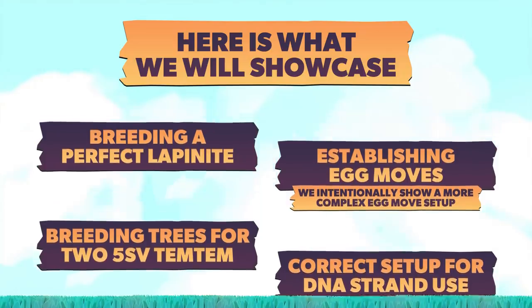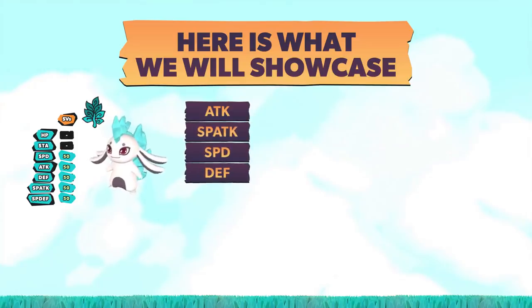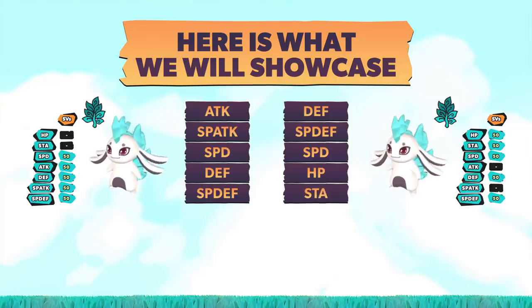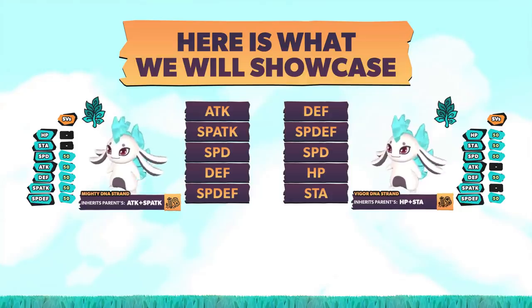In our example, we'll have one Temtem with 5 perfect stats in Attack, Special Attack, Speed, Defense, and Special Defense, paired with another Temtem with 5 perfect stats in Defense, Special Defense, Speed, HP, and Stamina. By equipping the first parent with the Mighty DNA strand, we'll guarantee to pass down Attack and Special Attack. The second parent will be equipped with the Vigor DNA strand, guaranteeing that we pass down HP and Stamina. But you didn't come here for surface level information — you came here for the step-by-step guide, so let's roll up our sleeves and get into it.